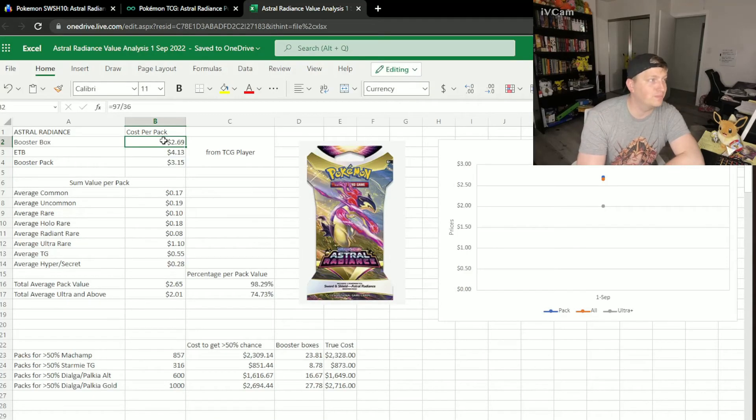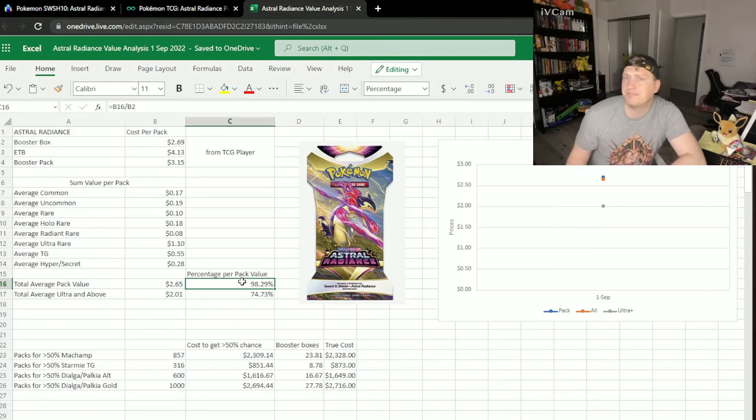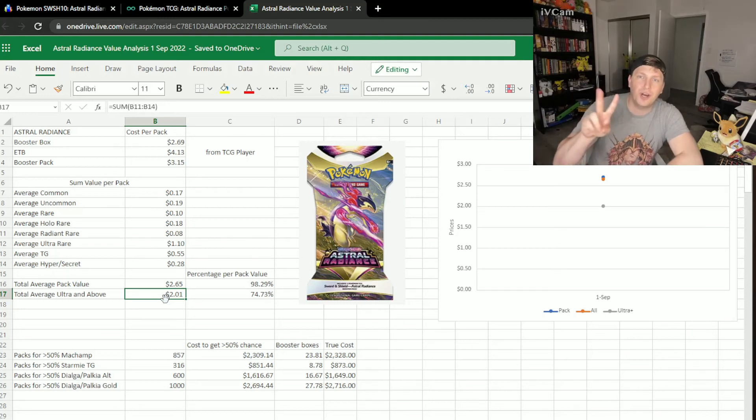Let me show you. It's $2.69 per pack for the booster box. If you average up all things — the hyper secrets, ultra-rares, trainer gallery, and other card values — your anticipated value per pack is $2.65. I don't know any other set where you can open packs and get 98% of your value back. And if you're worried that you won't be able to sell the commons and uncommons, you can still get two to three cents per card in bulk. If you just want the ultras from a booster box, that's still $2 per pack. Just two cards in the set represent 75% of your anticipated value back per pack. That's amazing.